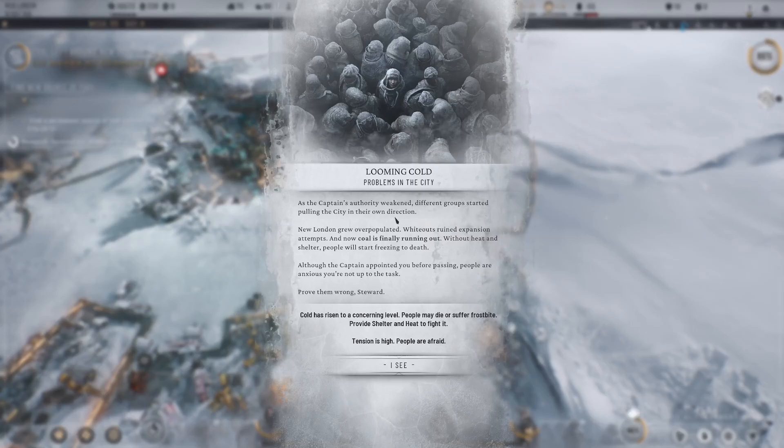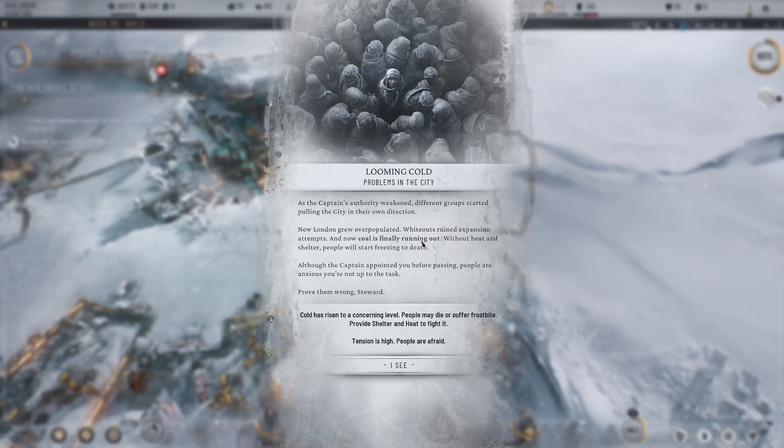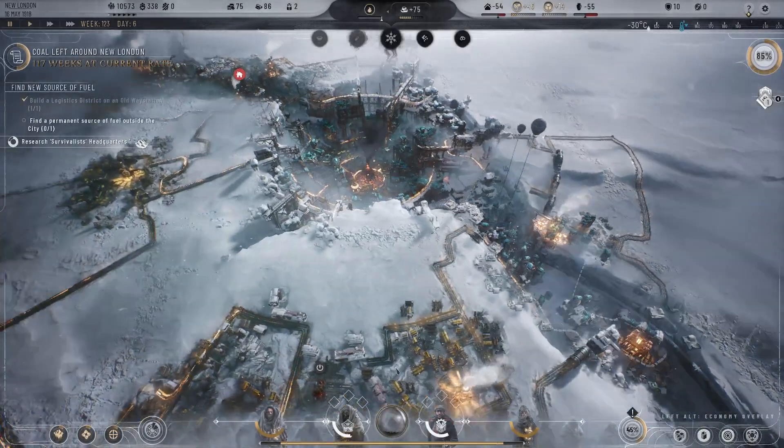Looming cold. As the captain's authority weakened, different groups started pulling the city in their own direction. New London grew overpopulated, whiteouts ruined expansion attempts, and now coal is finally running out. Without heat and shelter, people will start freezing to death. Although the captain appointed you before passing, people are anxious you're not up to the task — prove them wrong. Cold has risen to a concerning level; people may die or suffer frostbite. Provide shelter and heat.